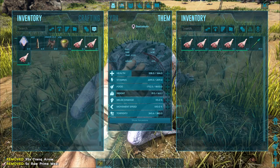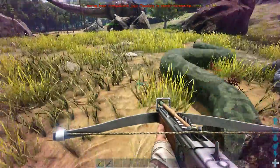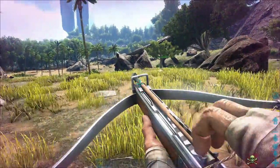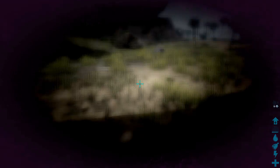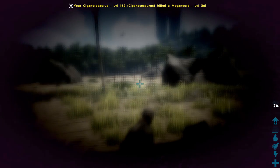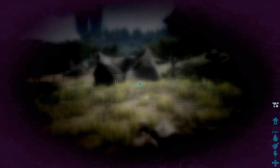Oh, I thought it killed it - no, it's fine. Can I have my tranq arrows back? Thank you. Then things got hectic - getting knocked down by the swamp creatures. It's all right, my Giga came to the rescue. This is why you keep a Giga with you. I've just got to wait until I recover. We've got the little fly things coming too, but we got through it.